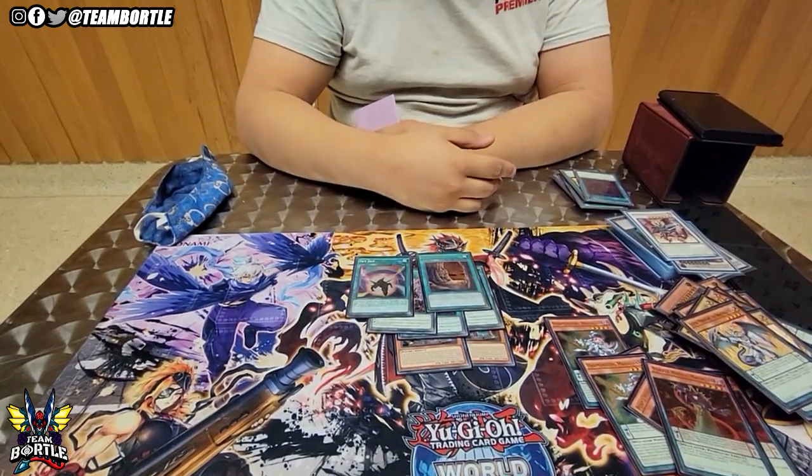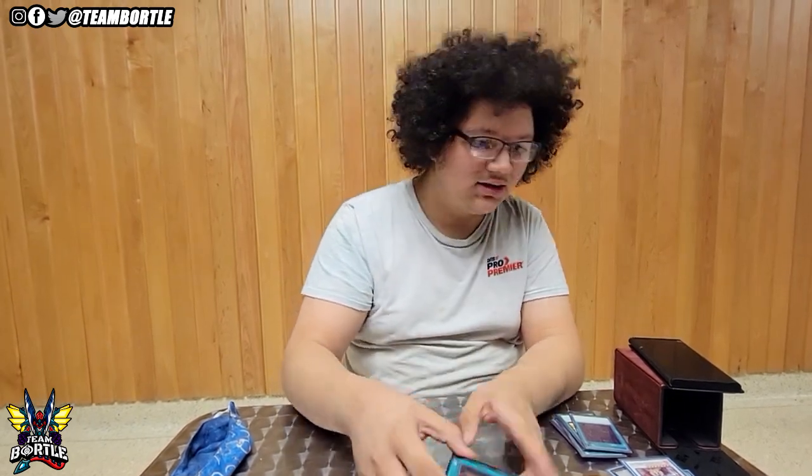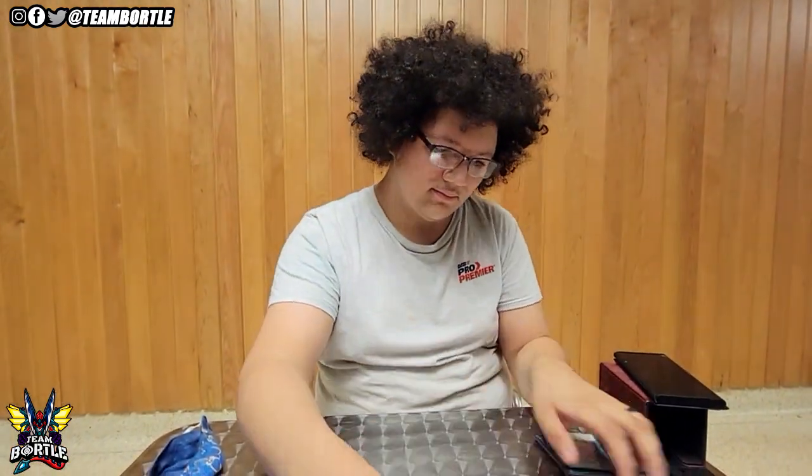Two main deck field spells — Skyrus and Necrovalley. I only searched Skyrus twice because I had Necrovalley in hand. Every single game one I activated Necrovalley, I won that game. One guy drew Heartbeat and outed it, so game two I sided in another one. Last card — Scythe. No reason not to play it, it's broken.